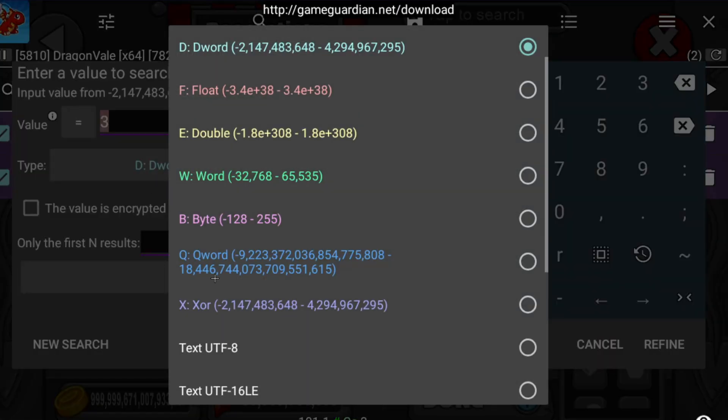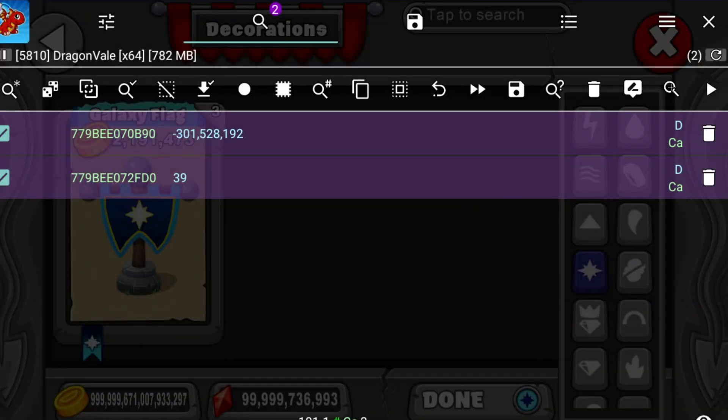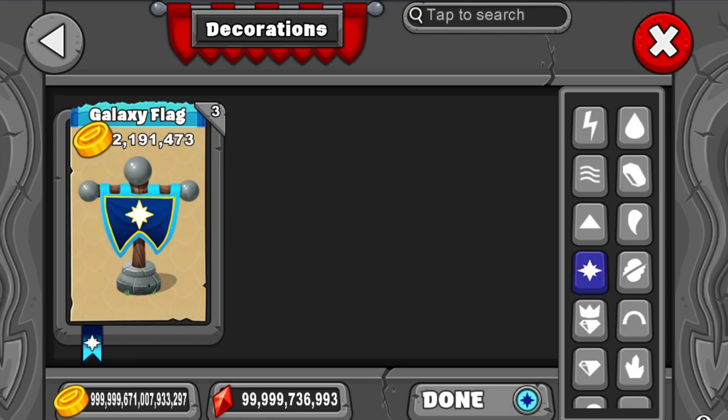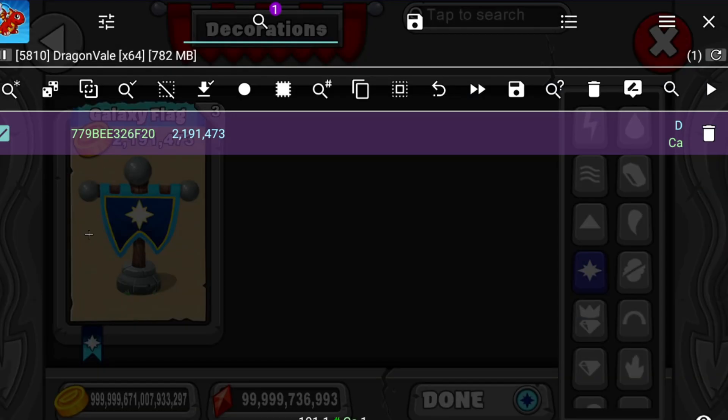Change this to keyword — two one nine one, I think it was two one nine one. Why is this not working? Four seven three, two one one one, yep. All right, once you've done that, go New Search.